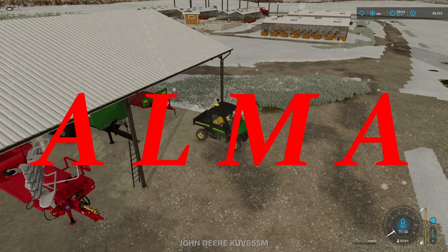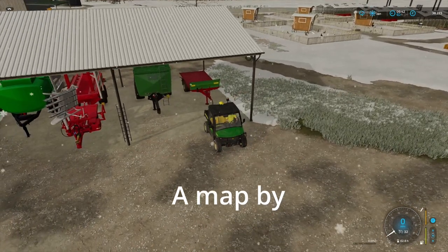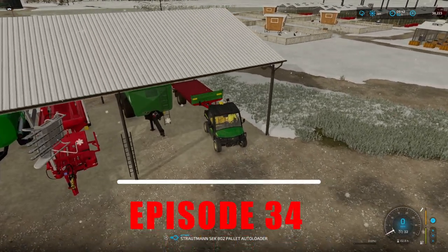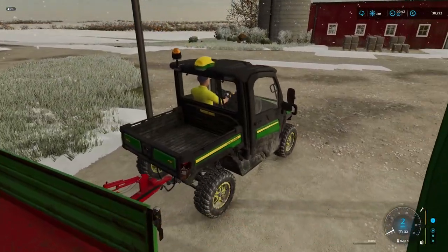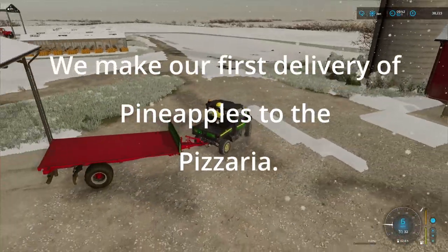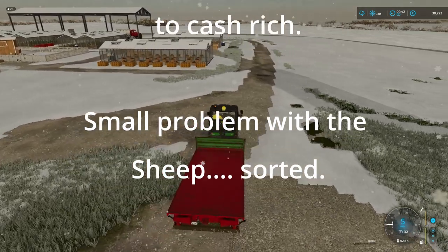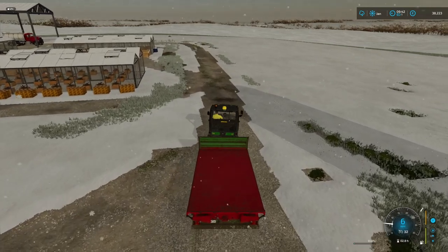Hello and welcome to Alma, Missouri. Well, we enter January and the snow is with us. We had a pretty bright morning which we took advantage of and cleared the snow to most of the access points that we need on the farm. It was a fairly big job but we got it done before the next lot of snow set in - hopefully it doesn't settle too much.